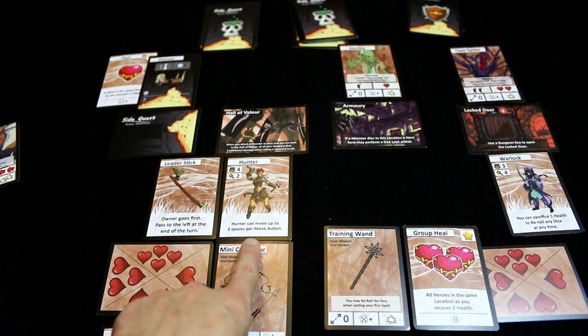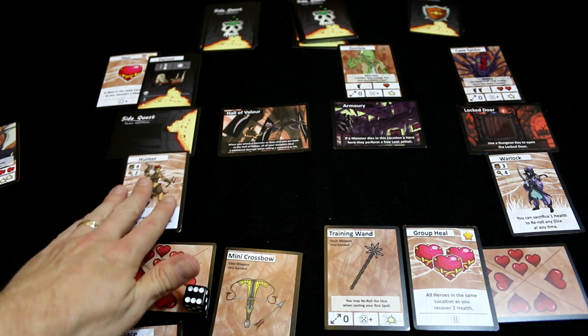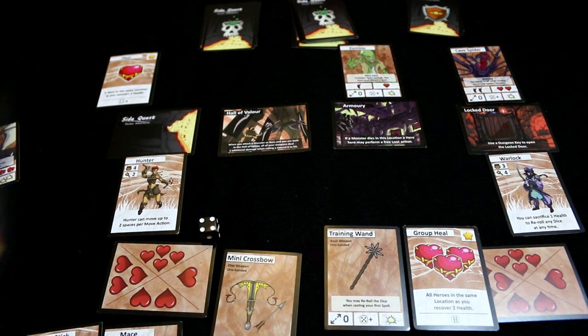The hunter actually has a special ability — he could move two spaces per move. We're just going to move over here. Our third action, we're going to try and rescue this damsel. Four plus — rescued! Easy.